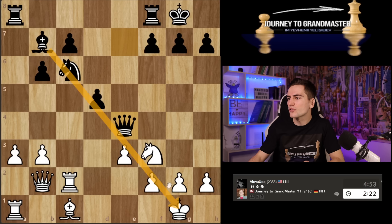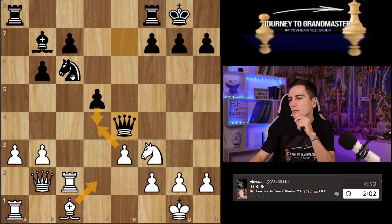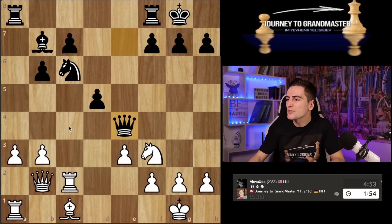He can do e4 preparing some kind of checkmate attack, but I don't get it. D4 is maybe a move now because if I take, he takes, and then checkmate is coming. If I take it with the pawn, he can take — and if I take with the queen, the rook is hanging. But I also have rook c4 at some point. So bishop d2, d4, rook c4. Maybe he has b5 — then what do I do? Queen d4 is a tricky move.